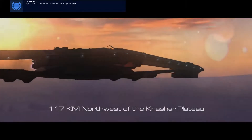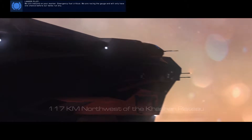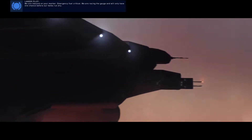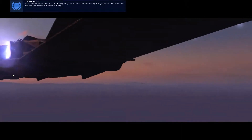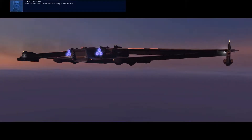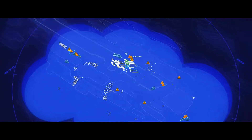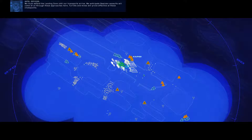Roger that. Capici, this is Lander 05 Bravo — do you copy? Copy, 05 Command. We are inbound on your marker. Emergency fuel critical. We are raising the gauge and will only have one chance before our tanks run dry. Understood — we'll have the red carpet rolled out. Alright, let's get resourcing. We must defend the landing zone until our transports arrive. Get our units into defensive positions here.